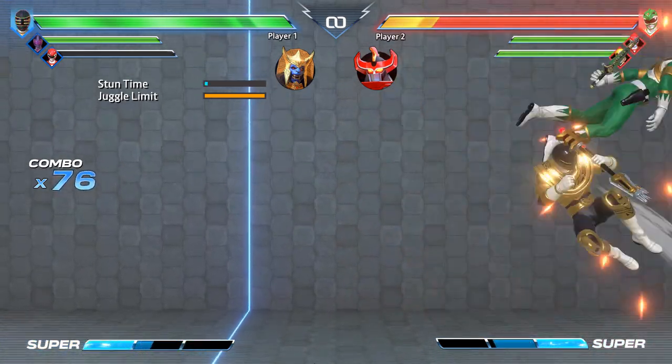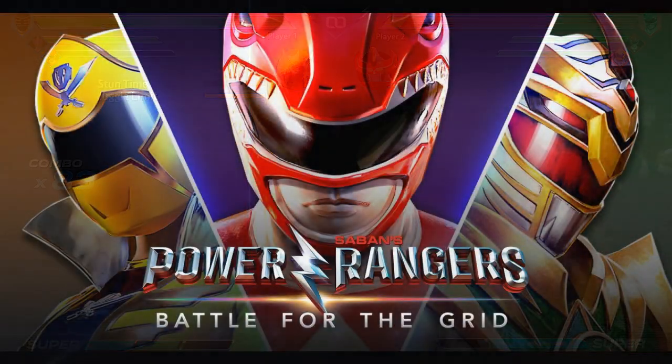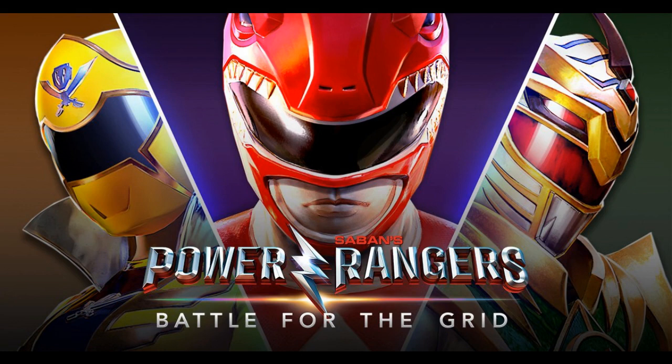Universally, special attacks will avoid Juggle Limit. This includes S-button attacks, EX moves, supers, and snapbacks. Finally, any move that causes a special combo state we're about to cover will also be accepted by Juggle Limit.